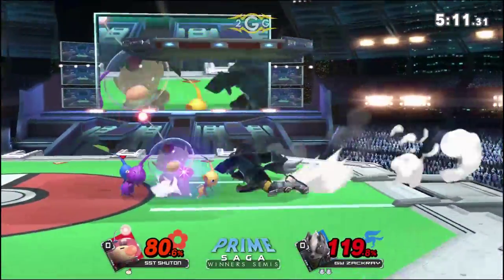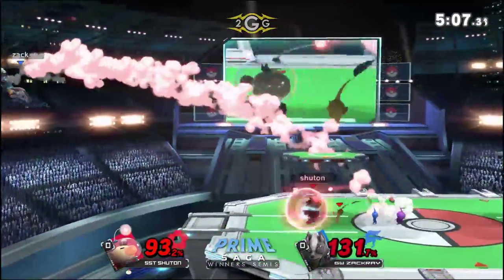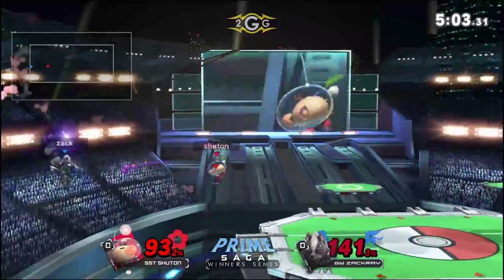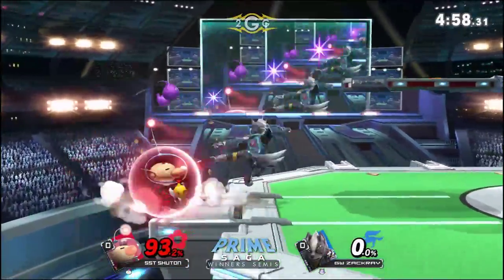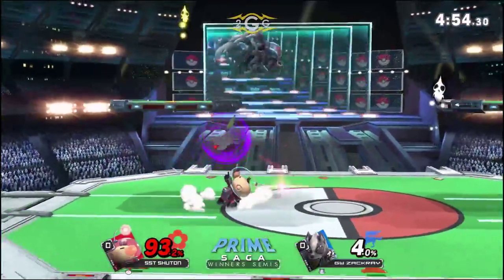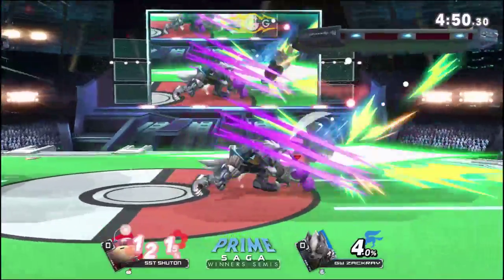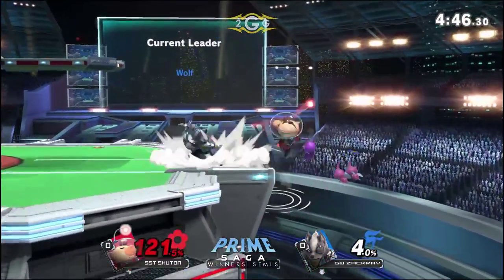It's a decent lineup for Shutan, but the way Zakkai is playing around the Pikmin he's not really able to abuse that as much — he's not able to get away from his O-snikes like a lot of Olimars do. The snipe with the purple — nice, just into the air dodge. Usually when you're trying to edgeguard Wolf, you have to do it before the Wolf Flash or the up-B comes out, because that hitbox is very reliable. But Shutan has that purple Pikmin, so he can go ham offstage and not be afraid of edgeguarding Wolf.